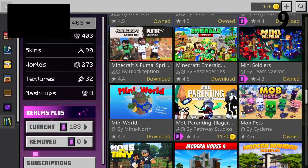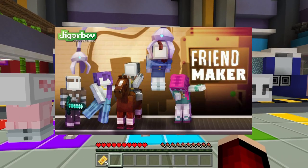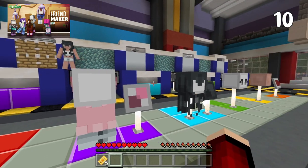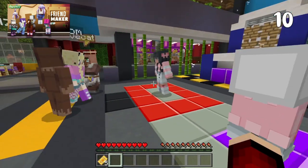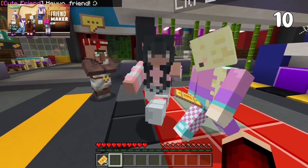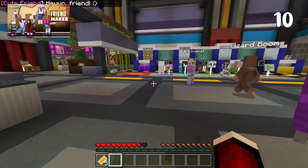Our favorite mob pack this month has to be Friend Maker. Here you get to customize your own friends and set off on a grand adventure around the town. There are even different skills to teach your friends and tasks to complete. And just like any good friend, sometimes they don't want to take your advice — but that's fine, we're still buddies, right?